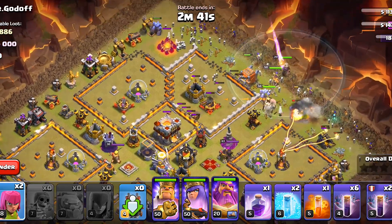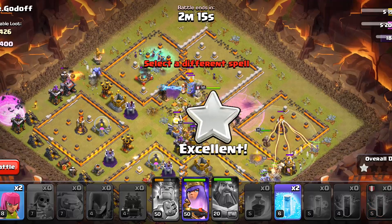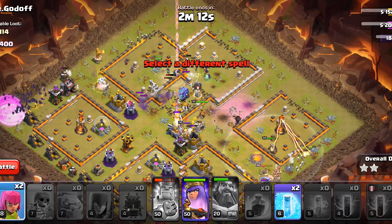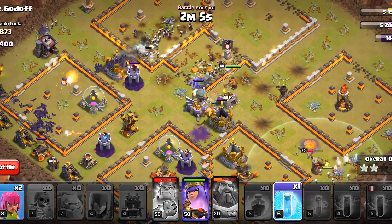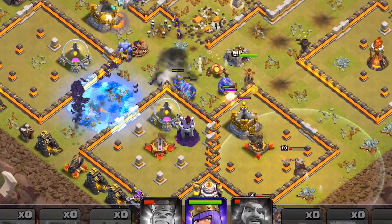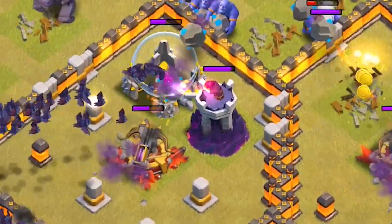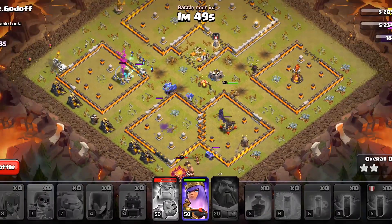We definitely do not have enough freezes but we will try. Now it's time to deploy the bats. The freeze spells might be a problem — we only have two of them remaining. One is used here and the second one as well, and that's it — we are out of freezes. The wizard tower will just annihilate the bats, but some of them still survived.